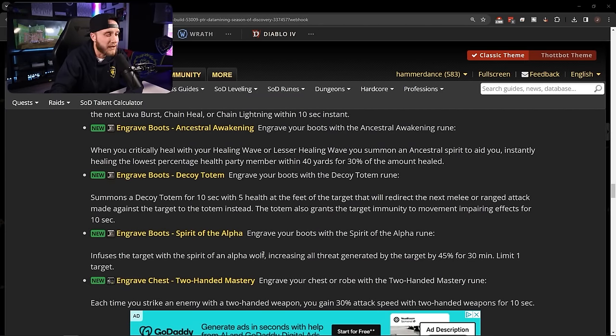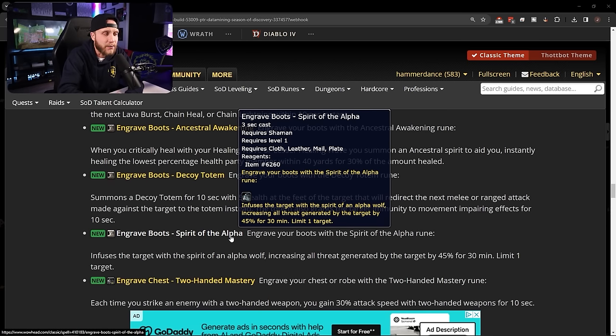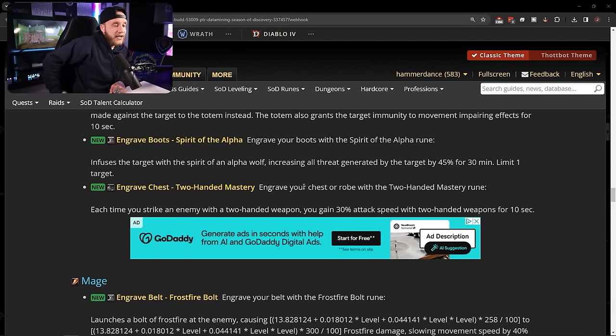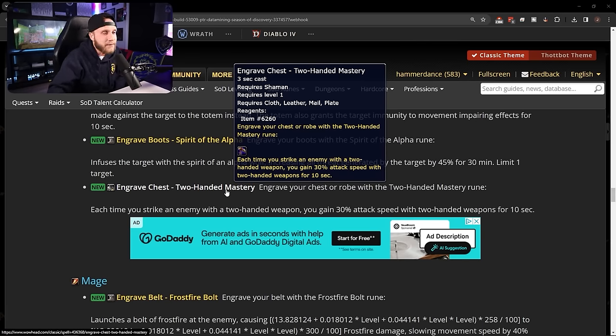Spirit of the Alpha — infuses a target with the spirit of an alpha wolf, increasing all threat generated by the target by 45% for 30 minutes, limit one target. A nice tanking buff. Since shamans are already super top-tier tanks, I could see why they'd only add Spirit of the Alpha and Decoy Totem for tanking — they don't really need much more than that.